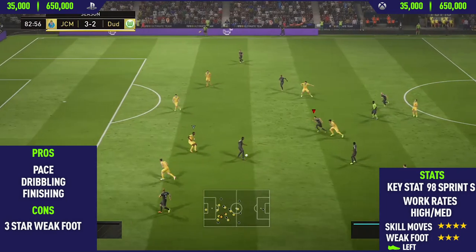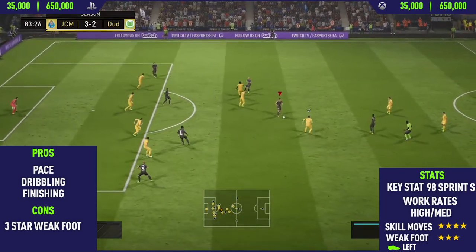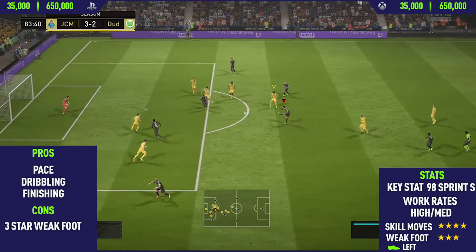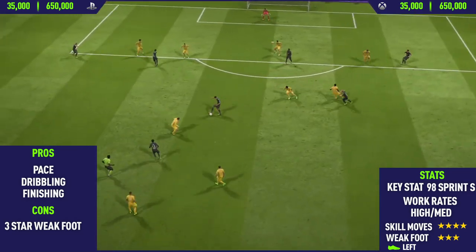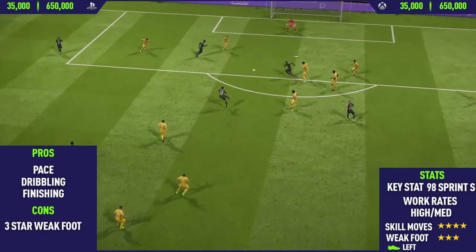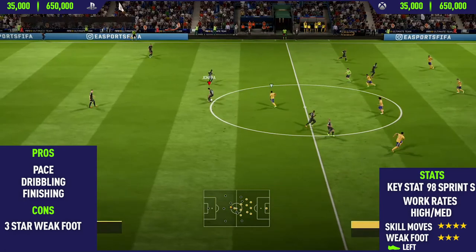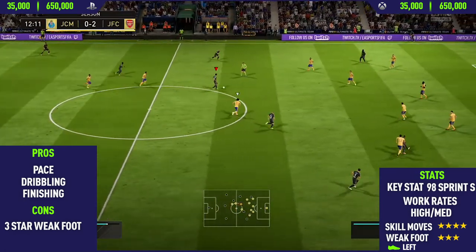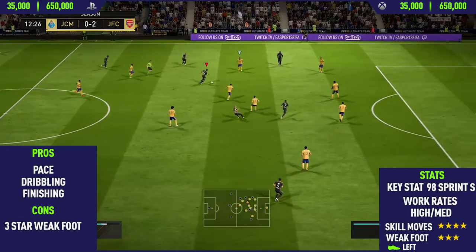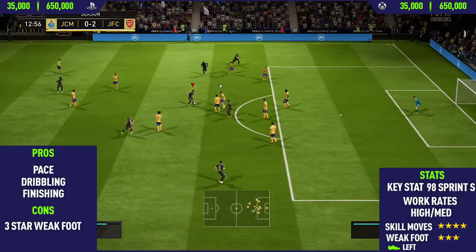Moving into the cons — the first and only real con on this card was his three-star weak foot. It isn't a major con; he can finish on his right foot occasionally, but the majority of the time he might struggle on it. I'd recommend always keeping it on his stronger left foot and he will finish 10 out of 10 times. He also has high/medium work rates, which isn't too bad for a striker — high/low would be better, but it's manageable.